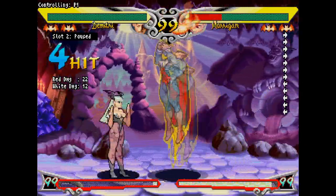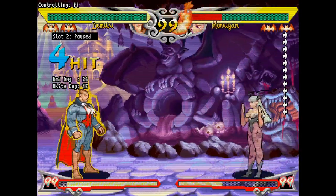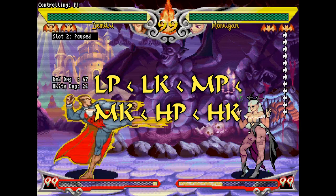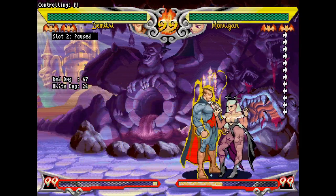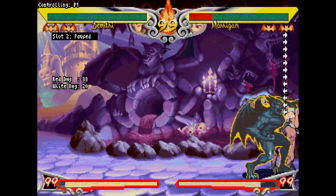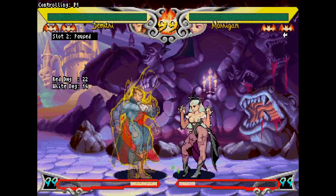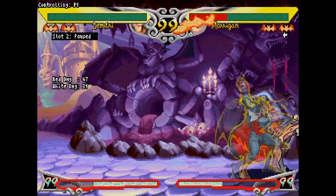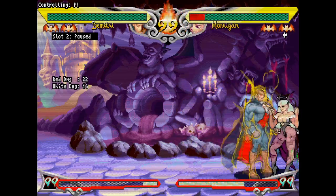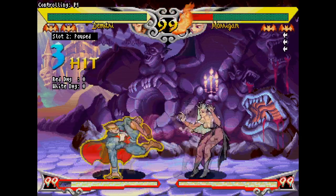You hit a series of buttons in order and they combo into each other with no need to time your inputs. The chain priority list is: light punch, light kick, medium punch, medium kick, heavy punch, heavy kick. You can chain forward into any higher strength button in this sequence, but you cannot chain backwards or into the same button, except for your lights on certain characters. For example, light punch can chain into any normal, but heavy kick cannot chain into anything. It's rare to get all six buttons in a chain, but getting three or four is pretty easy.